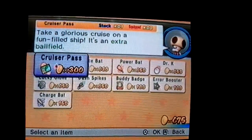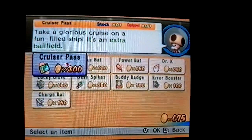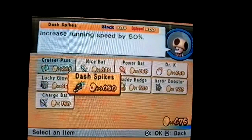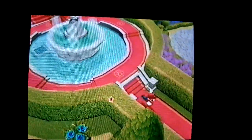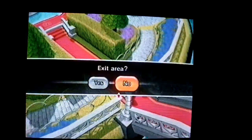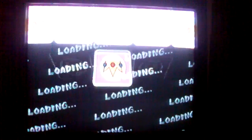Okay, let's see what... Cruiser pass, I'll take it. I might want to first get Luigi's Mansion one — can't remember off the top of my head what it's called. We're pretty much done with Peach's ice garden, or whatever it is. That's enough.